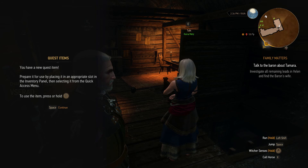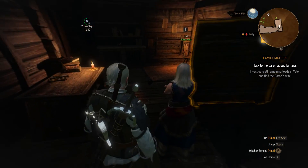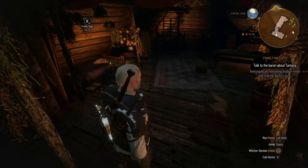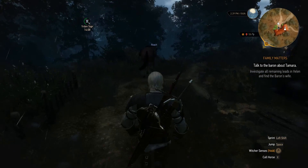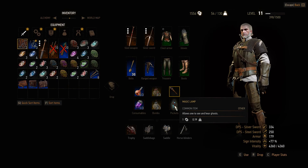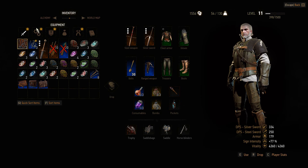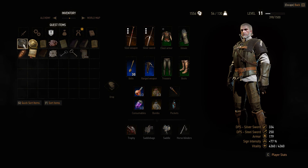Prepare it for use by placing it in an appropriate slot - it's a quest item. Somehow I never had to use a quest item before. Weird - could have sworn I did. I need to place it - you're kidding me, right? Come on.